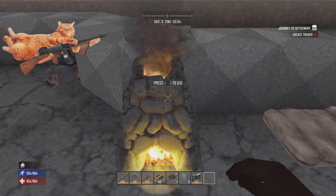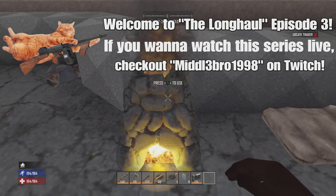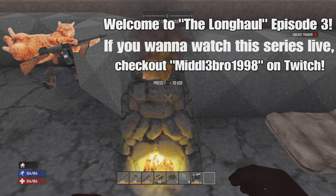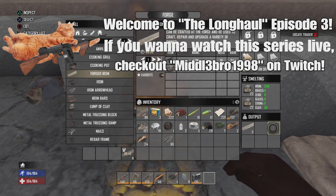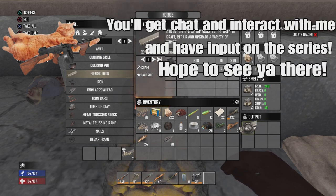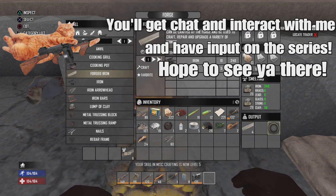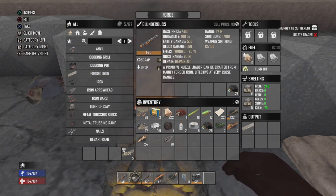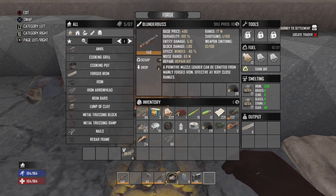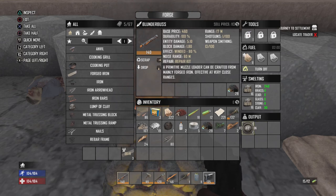Hello everybody, and welcome to episode 3 of The Long Haul. I've been crafting every night, had a little bit more crashing, but I thankfully managed to just get it - I had to restart the stream a third time. I'm waiting for Forged Iron here because I had the realization I was making a blunderbuss. I have my tools smithing and weapon smithing over level 100. Happy days.